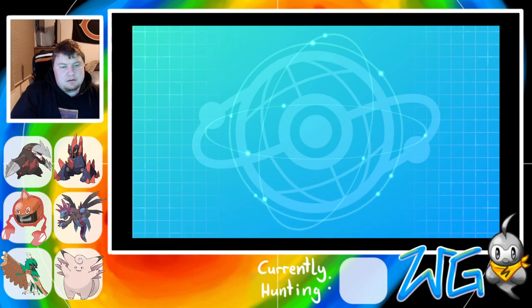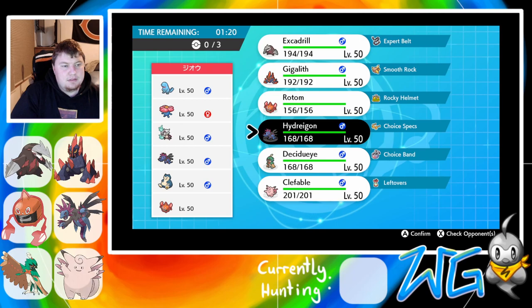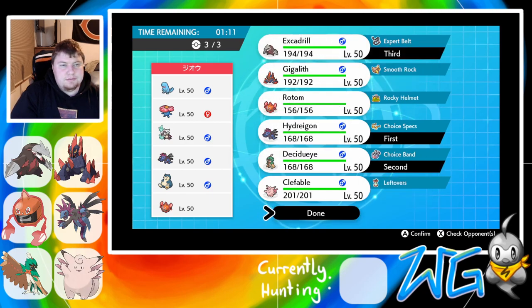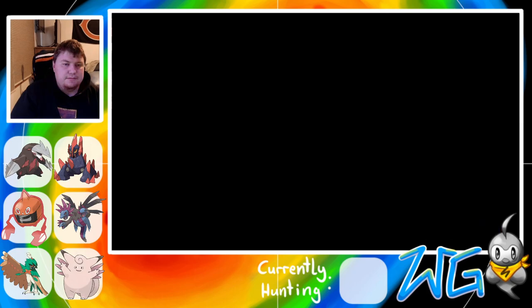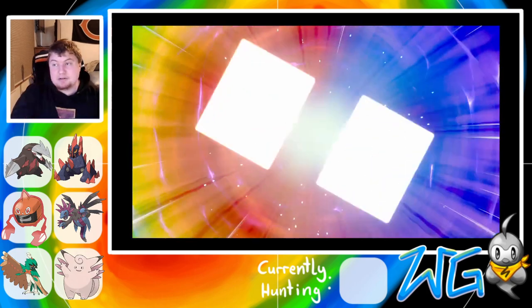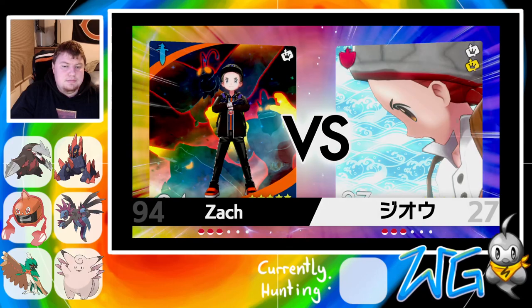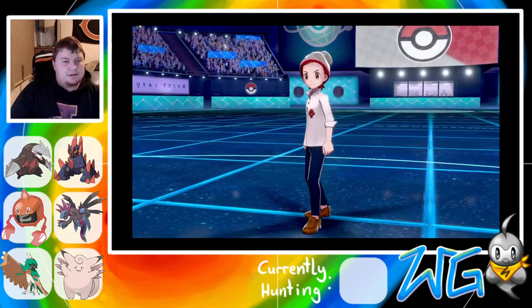We have an opposing trainer. They have very problematic anti-sand. I'm going to bring Hydreigon, Decidueye, and Drill. I can't bring sand with a Vileplume and a Quagsire sitting there. Let's see how this team is going to flow.